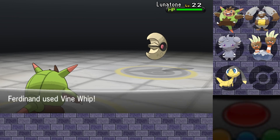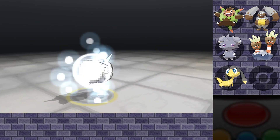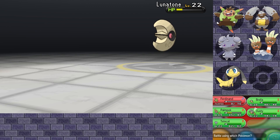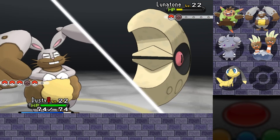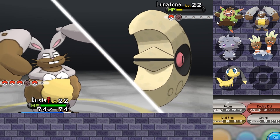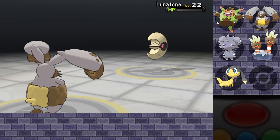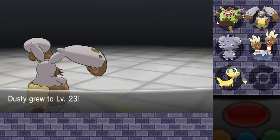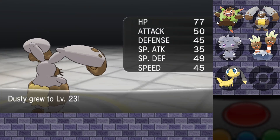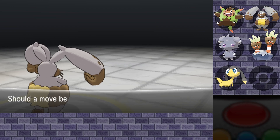Alright Ferdinand, Vine Whip! Oh, that's a little bit better than that other one. Perhaps Dusty can finish it off. Double Kick won't do as much, I guess I'll just go for Strength since my special stat isn't all that great. There you go, that hit plenty. Good amount of experience. Level 23 battle done. And Brella grew to level 19! Just 6 more levels until we can evolve them.